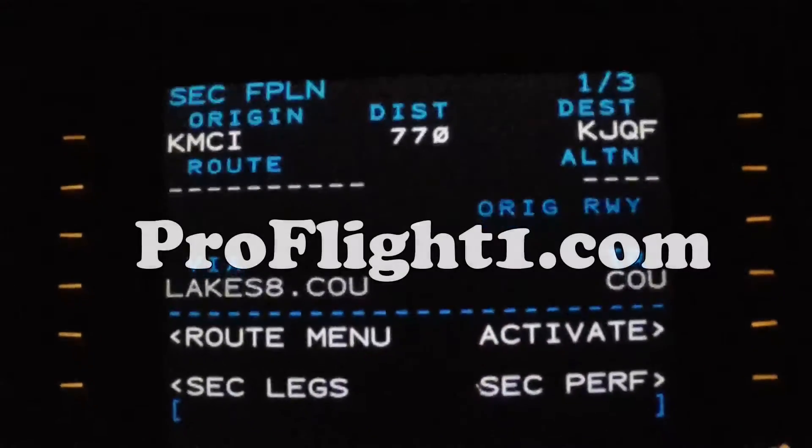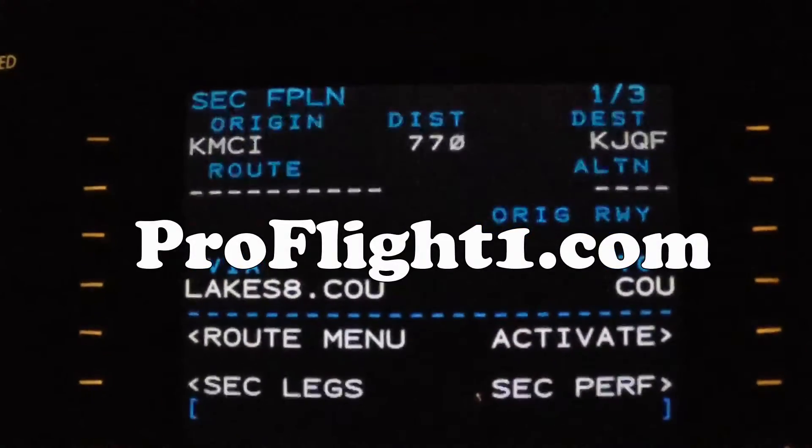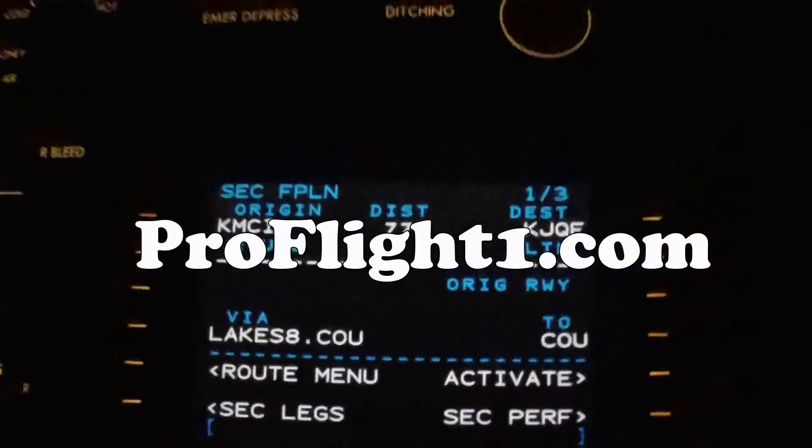Much quicker, especially if you're on a long leg. H.C. 43-94, descend and maintain flight level 3-3-0. All right, thought that was a good bit of information for the FMS 5000. Southwest 1112, 370-0, good evening. Kansas City Center, Roger. We'll see you next time on Pro Flight.